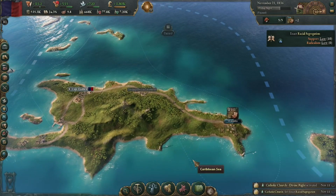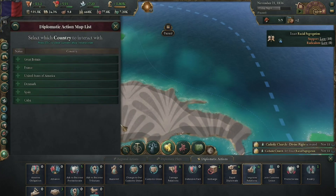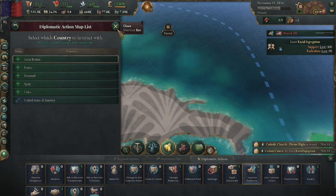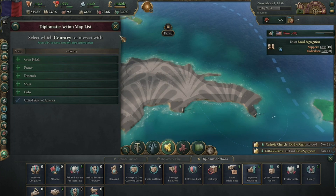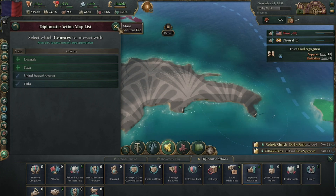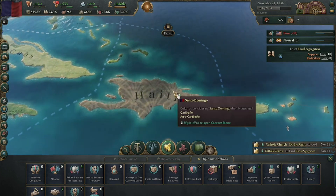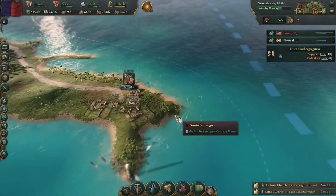I'm going to pause this because I want to improve our relations with the United States, just because they're on our side and if something happens where a war breaks out, it's good to have a big world power on our side. We're going to try to improve relations with the US and hopefully that works. I also think we're going to improve relations with Cuba, because they are our neighbors and Cuba has a lot of natural resources that they haven't tapped yet.